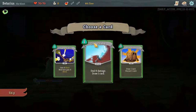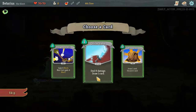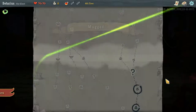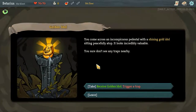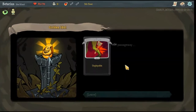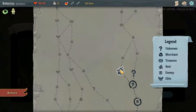Got a card to add to the deck. Dodge and Roll — gain four block and gain four block next turn. I kind of like that and we're going to try it this run. I'm going to do a question mark. You come across an inauspicious golden isle — I'll trigger the trap and become cursed. Options are Injured or Unplayable. I'm going to take the Injured because I can always spend money to get rid of it.